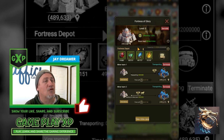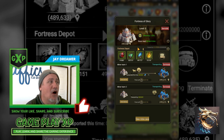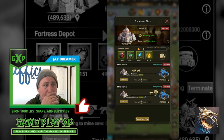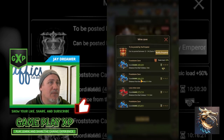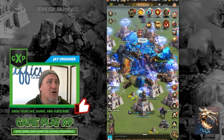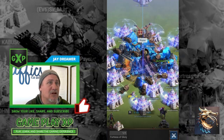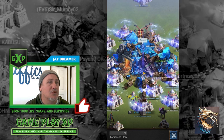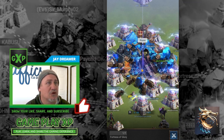This icon here takes you to the Fortress of Glory. When you first start out, you have to place it or build it onto the map, and you generally need to do that near a mine. So you need to find your mine, go to it, and place your fortress by clicking and placing it as close as you can to the mineral you want to gather.